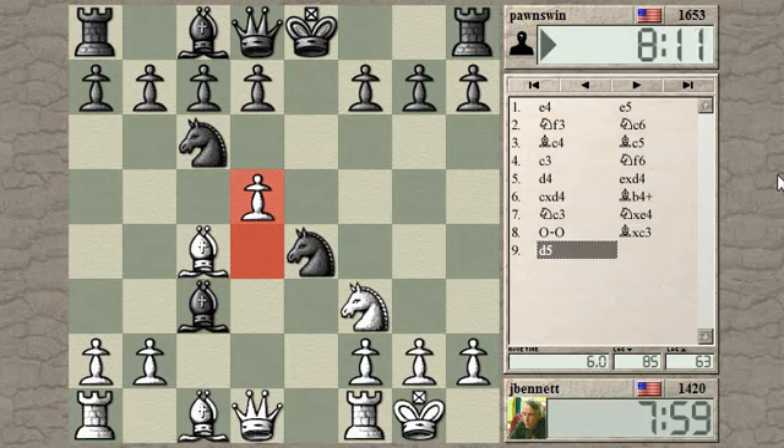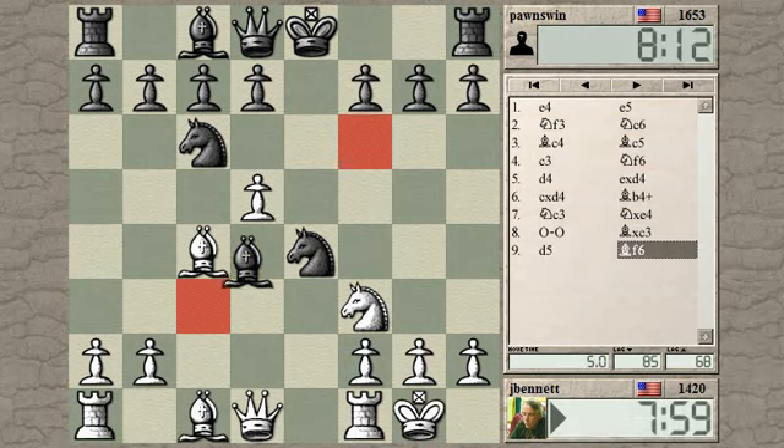Instead of recapturing right away, the Mueller attack is to play d5. This guy is highly rated, so he may give me a real lesson on how to play this. That's the best move.